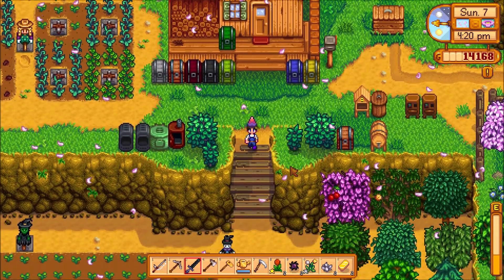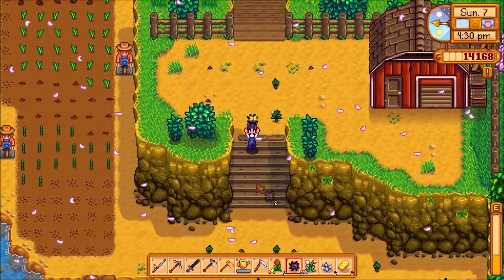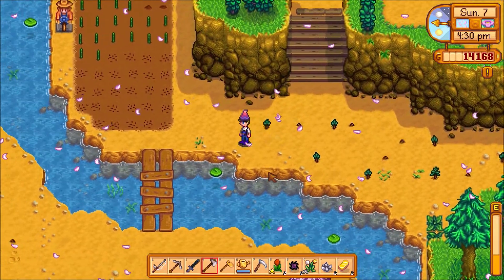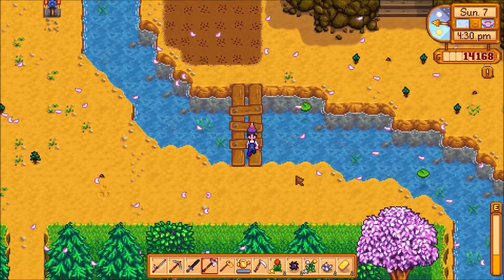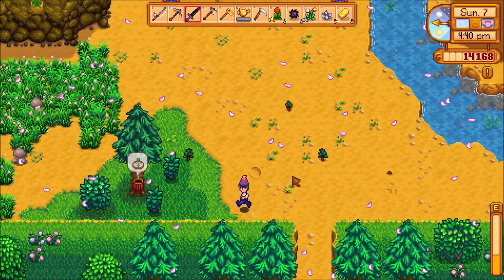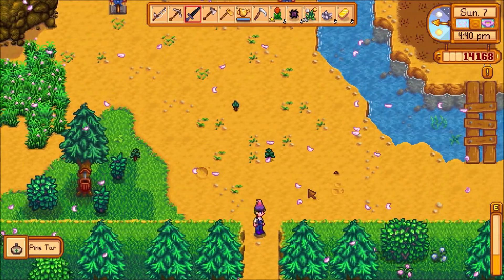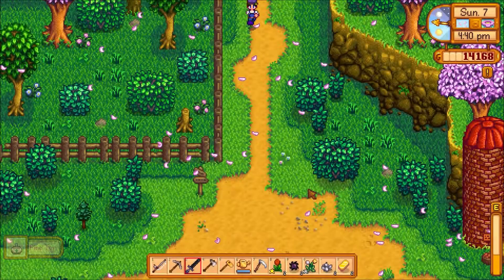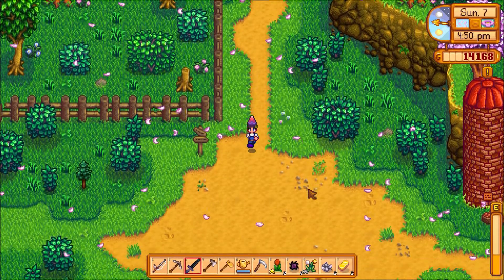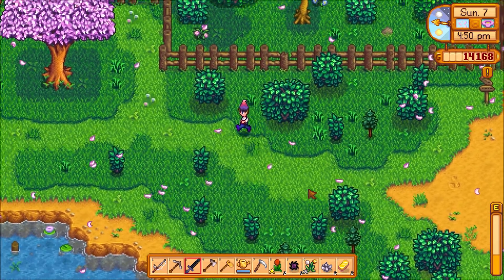Let's go give a gift — let's start with Rasmodeus the wizard. It's also Sunday, we can check the traveling cart. See if there's anything cool in there that we need. Maybe they have one of the items we need for the bundles — I'll probably buy it as long as it's not too expensive.